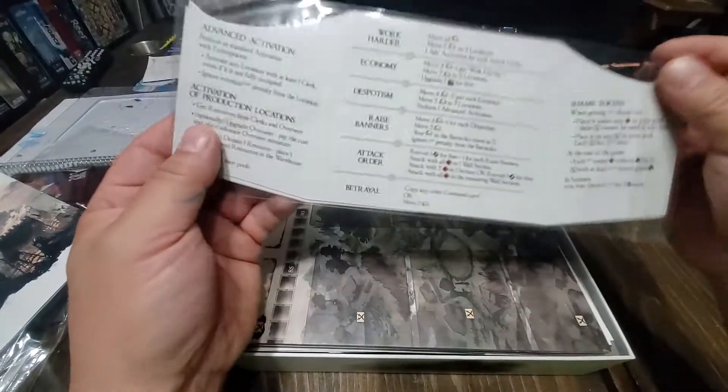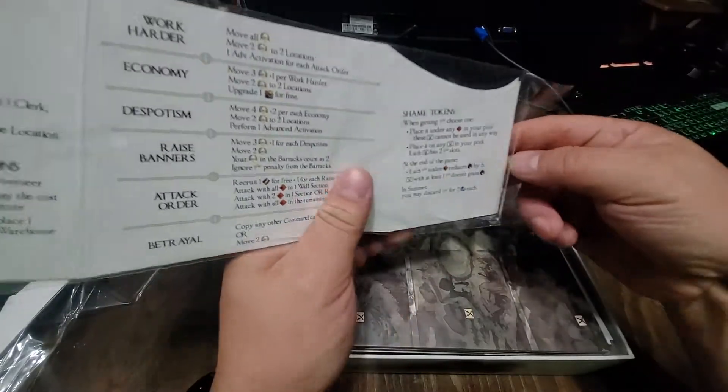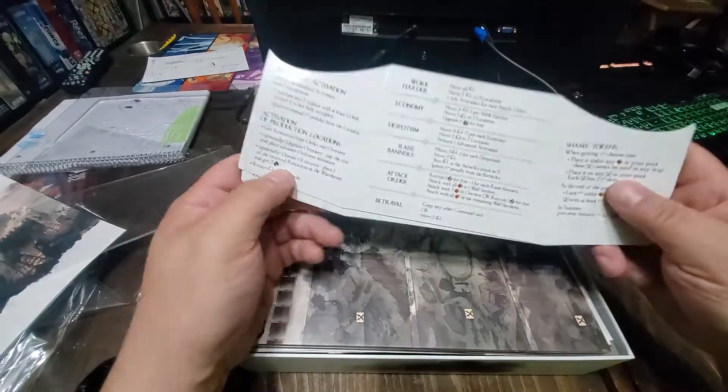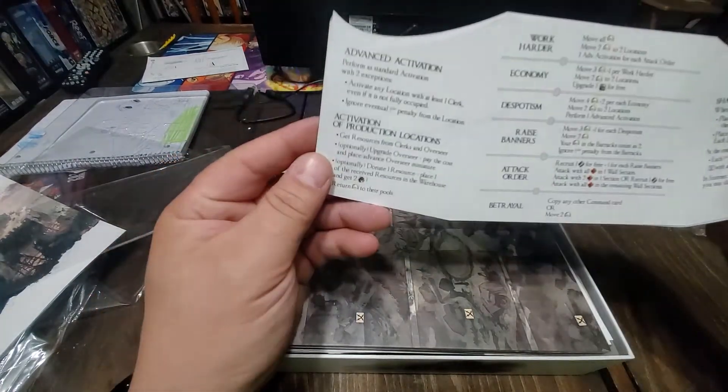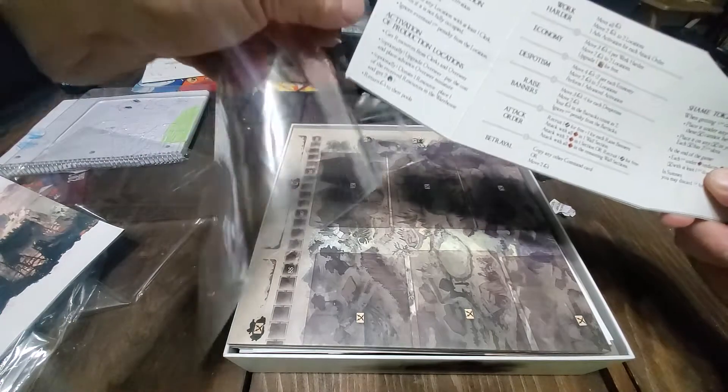These are the player screens. There are four player screens, because the fifth player is in, I think, the stretch goal of one of the expansions. So there's your blue, your red, green, and yellow. The inside has a play rate — turn order and stuff, and how it works, I believe.